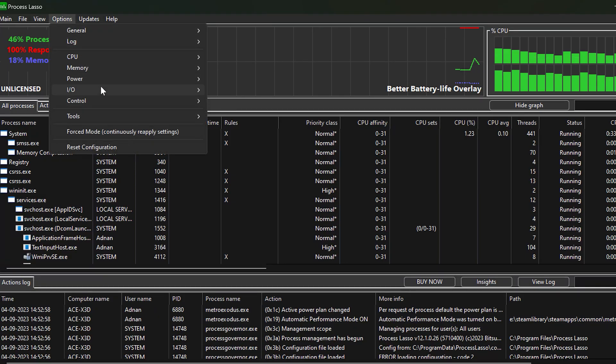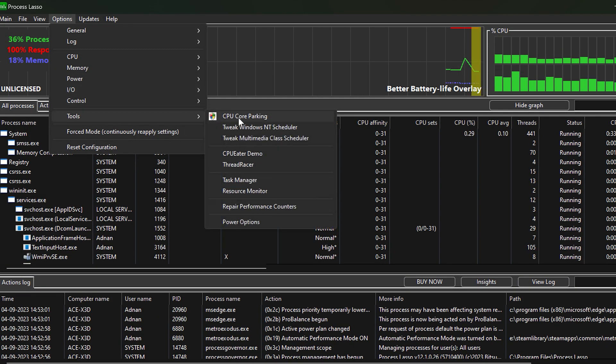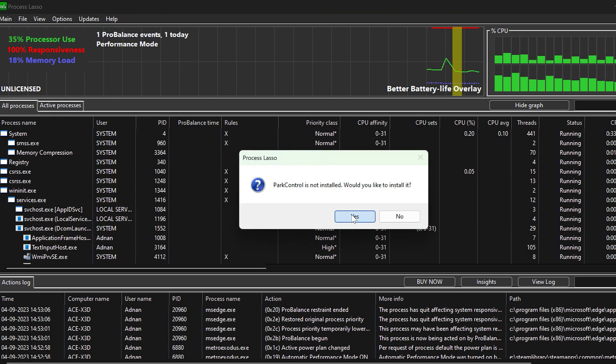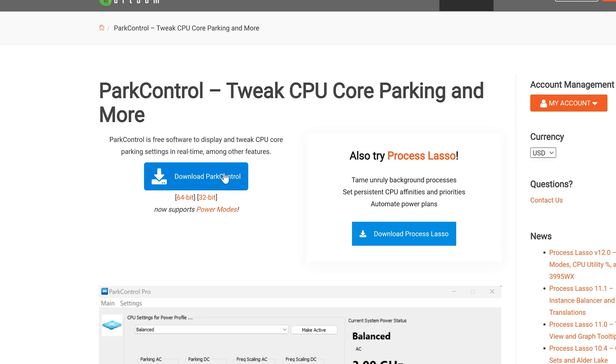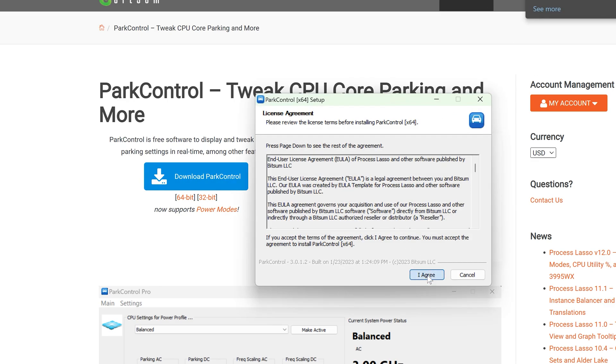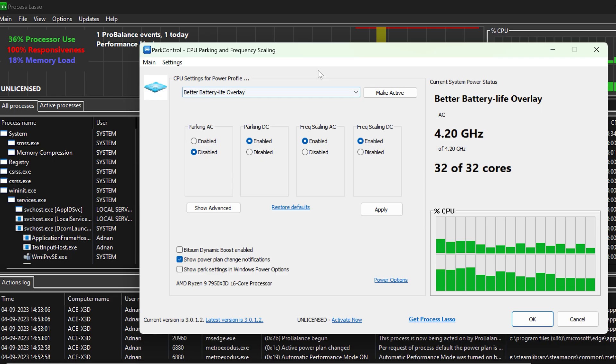Once installed and running, navigate to Options and then Tools. Click on CPU Core Parking, which will prompt you to install Power Control — another fantastic tool that optimizes CPU core parking and frequency scaling to improve performance.